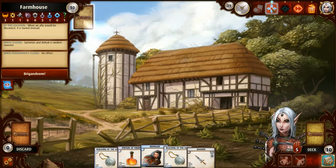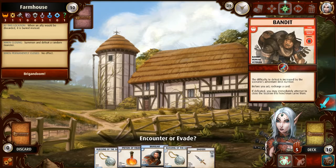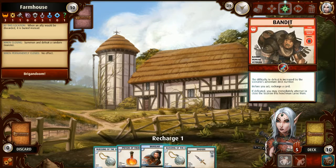Exploring the Farmhouse top card reveals a Bandit. I'd rather fight him — so I click the sword to engage. His ability says to recharge a card before attacking. I'll put back the Potion of Vision since it's useless in combat. But the scenario's ability kicks in: since a monster's power caused me to recharge a card, I draw the same number I recharged — so instead of just putting the potion back, I effectively swap it for the top card of my deck. I got Leather Armor, which lets me deflect damage.